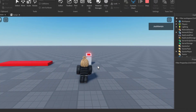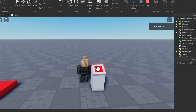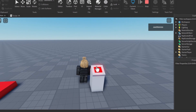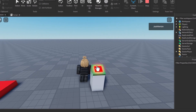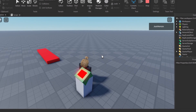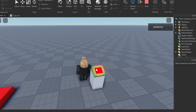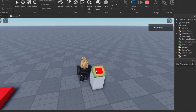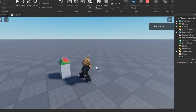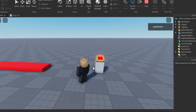Can ChatGPT pick up a point here? All we have to do is press the button and it should change the baseplate's color. 3, 2, 1. Oh man. Maybe I should have told ChatGPT that the baseplate was in the workspace — that's kind of on me. I'm going to give ChatGPT half a point because it kind of did work. It's alright.